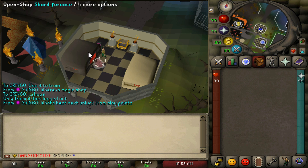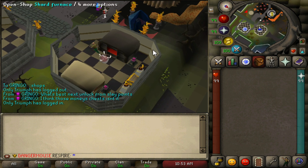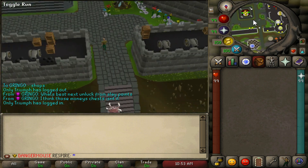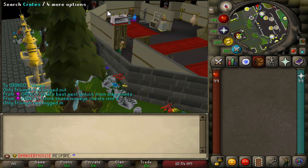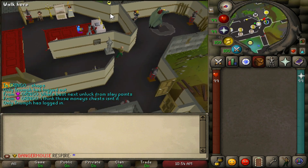I suggest doing all the world bosses you can because they drop a good amount of shards. You can buy your room pouch for 5k or 8 shards. If you don't have a room pouch it's not a big deal — you can bring the runes and still be viable. For overloads, come to the west of home and find the dragonkin NPC.